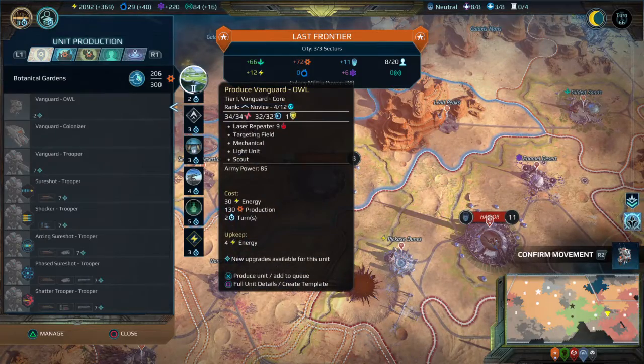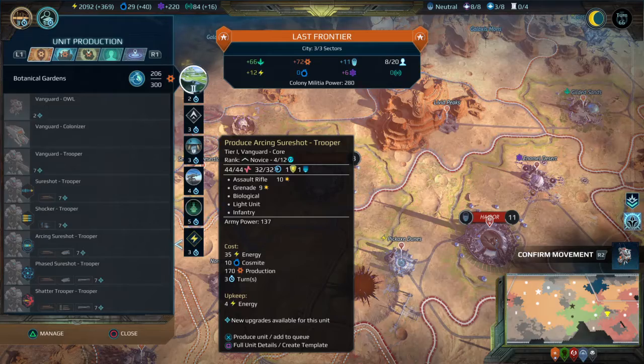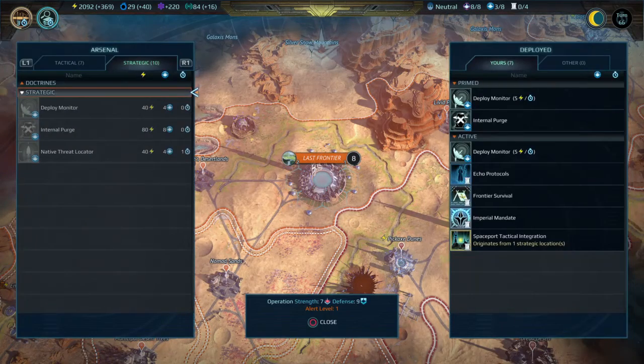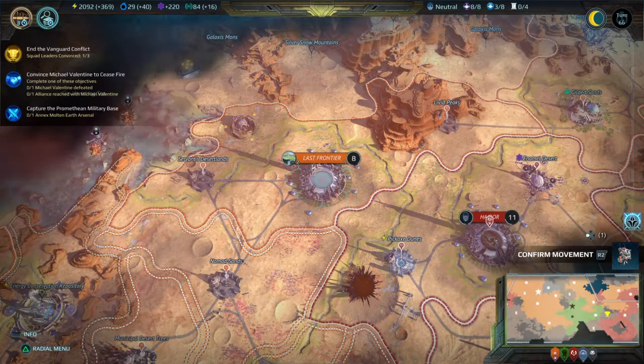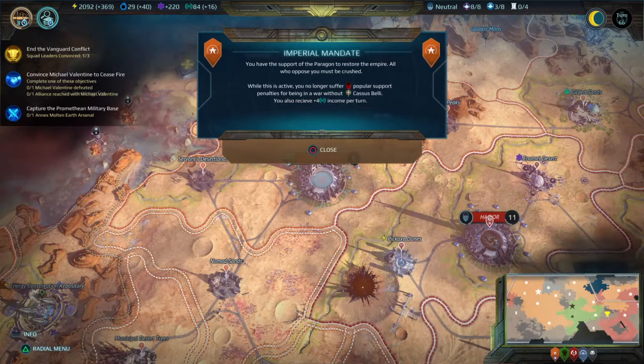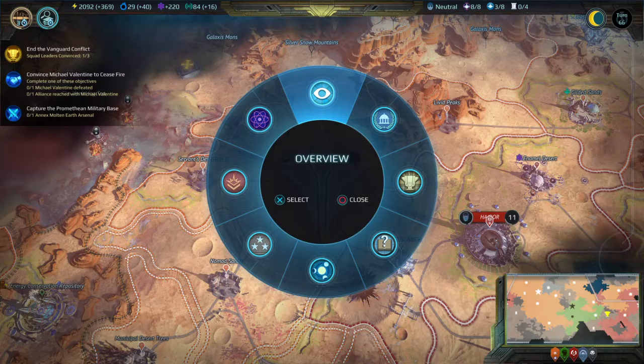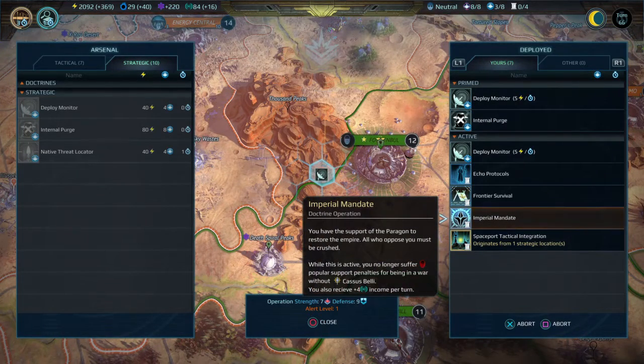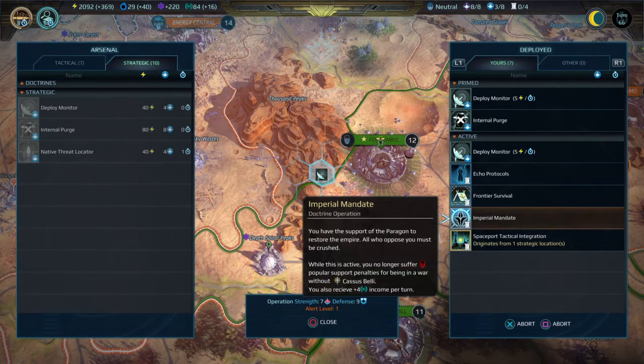What's the queue look like? Wow, that's a long queue. Ops ready to launch — operations primed and ready. Doctrine enacted — we can launch this doctrine here. It is already active. So we are getting 16 influence now rather than 12 before. We're getting the plus 4. That's pretty cool.